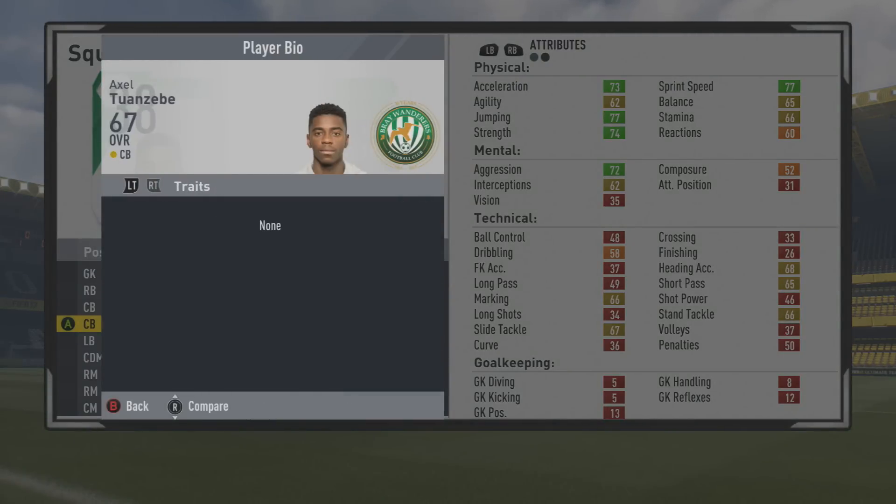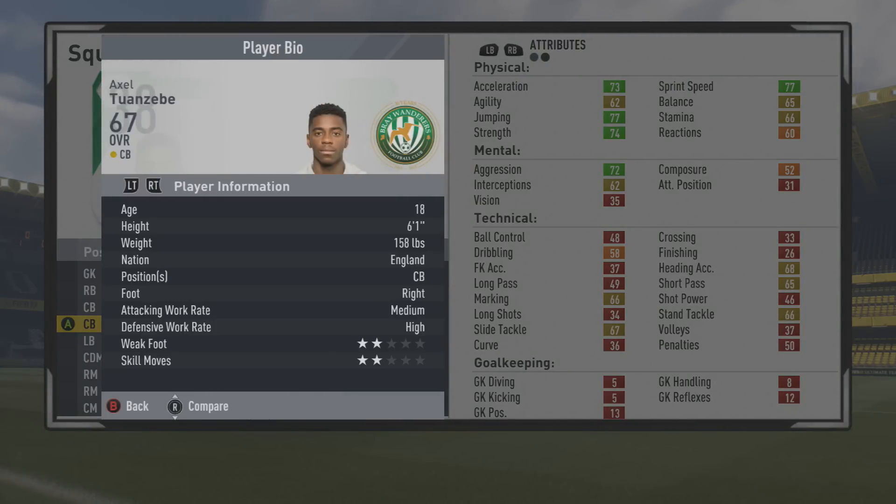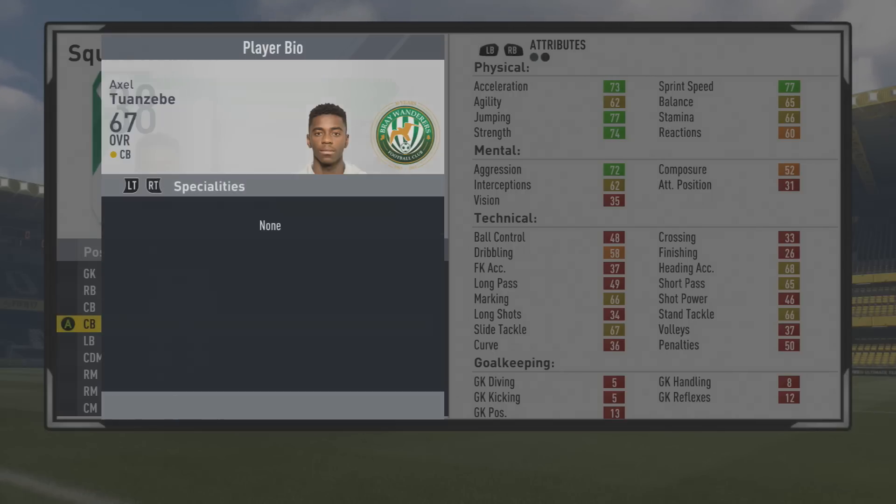This FIFA has some really good stats from his start, with plenty of room to grow also. You can see him being 6'1", right-footed, medium-high work rates, 2-star weak foot, 2-star skill moves.